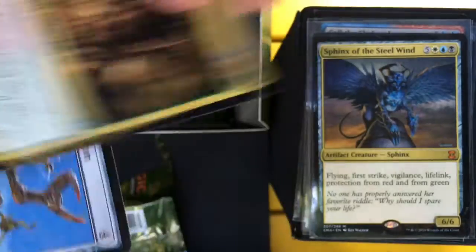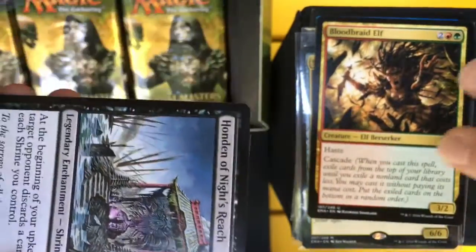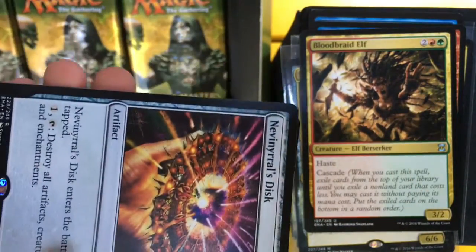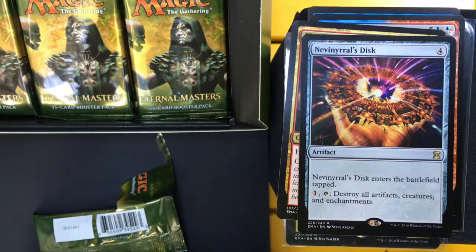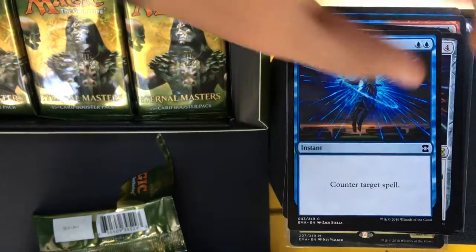Blood-Bright Elf, Mindless Automaton, Honden of Night's Reach, and Nevynral's Disc! Nevynral's Disc enters the battlefield tapped. Pay 1 and tap it to destroy all artifacts, creatures, and enchantments — pretty crazy card. And we also got a Counterspell!